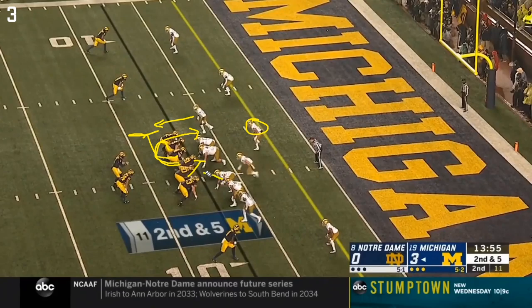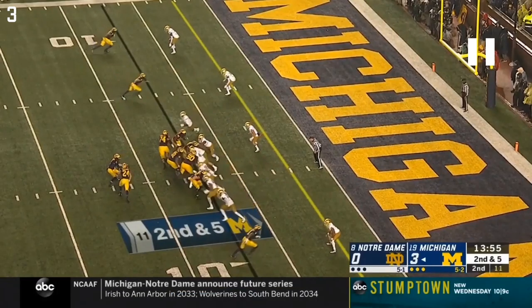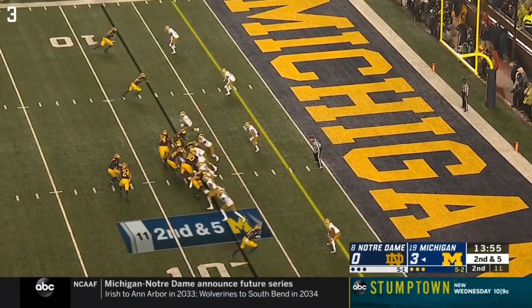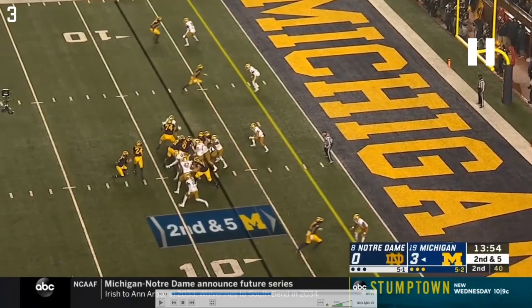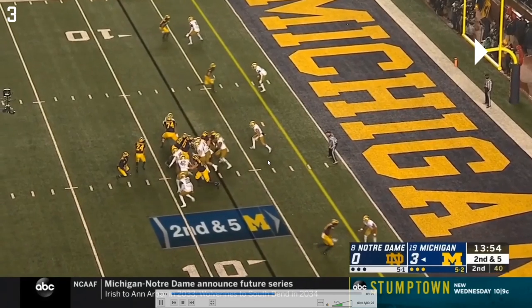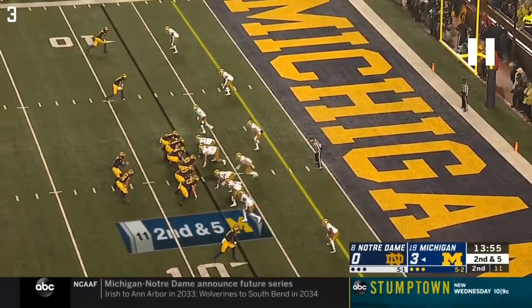Ruiz is also pulling - Bredesen is the kick guy taking the outermost edge defender, while Ruiz is tasked with leading the way and getting to the second level linebacker. Unwinu really has to crash down, dealing with a defensive tackle coming across his face AND a linebacker blitzing. Unwinu does a really good job filling this gap, and Ruiz holds for a second noticing the blitz - definitely the right decision. Ruiz gets blown back dealing with two guys but holds it together, allowing Ruiz to get to the second level on his delayed pull.